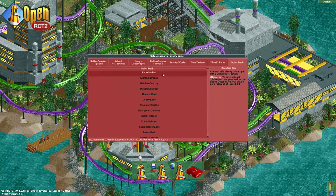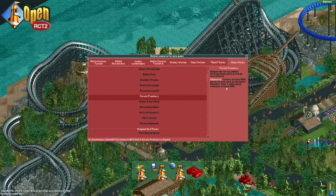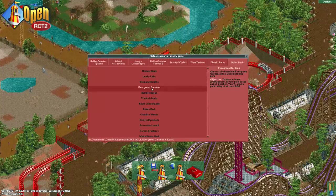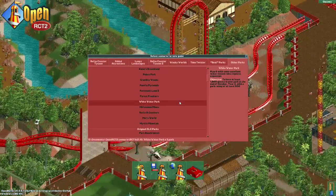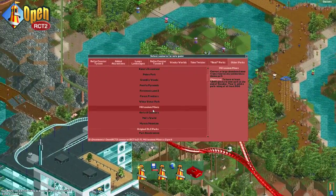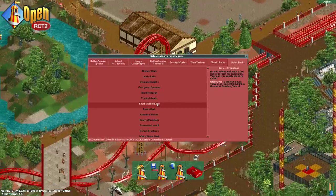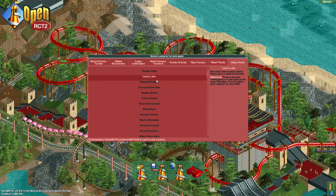To make things more interesting, I've doubled all the required goals in the scenarios. For example, Paradise Pier now requires 1200 guests at the end of year two, Forest Frontiers requires 500 guests at the end of year one. Some scenarios are still quite easy but some will require more work — Evergreen Gardens now needs 2000 guests. I'll fast forward through the boring parts and give a rough estimate of total time at the end.